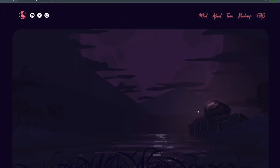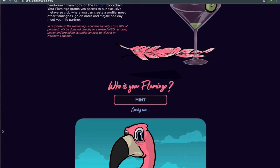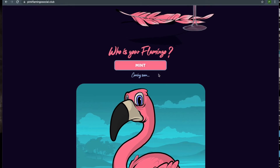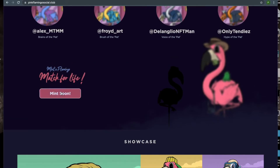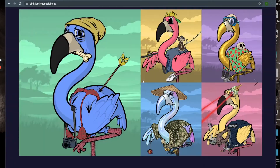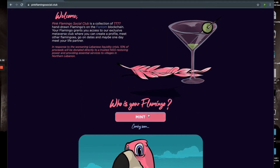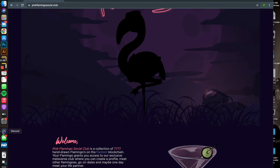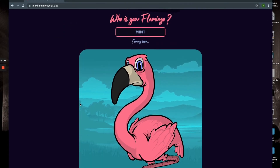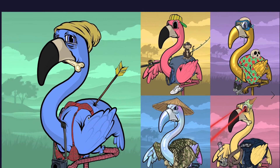As the first piece of future utility, anyone who mints a flamingo in the Fantom Genesis series — which we're minting tonight — will receive a free mint on Ethereum. However, it's one free mint per wallet address. If you want to use multiple wallets you can, but minting five from the same wallet still only gets you one free Ethereum mint.